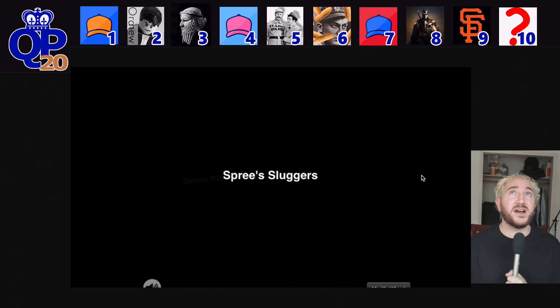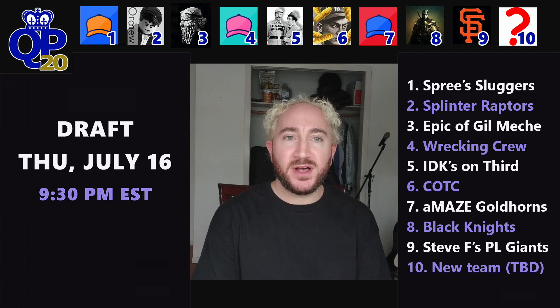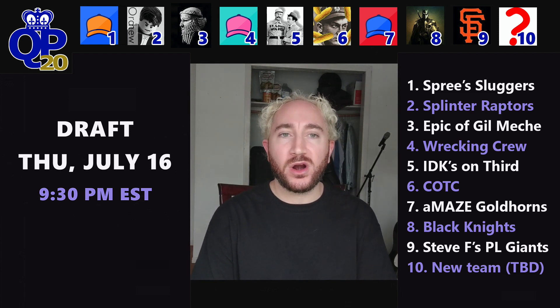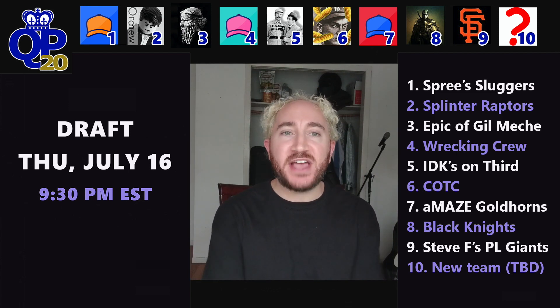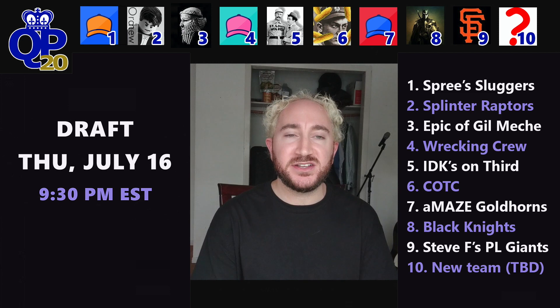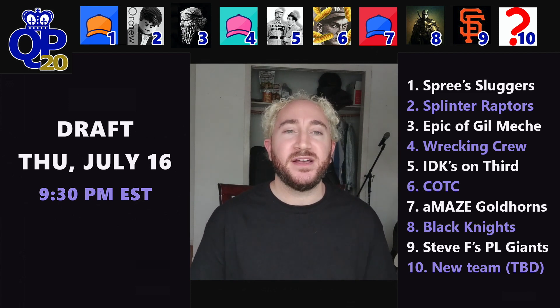Let's read the draft order back. Number 1: Spreeze Sluggers. Number 2: Splinter Raptors. Number 3: Epic of Gilmash. Number 4: The Wrecking Crew. Number 5: IDK's on Third. Number 6: COTC. Number 7: Amaze Goldhorns. Number 8: Black Knights. Number 9: the defending champs, Steve F's PL Giants. And the number 10 slot goes to our one new team. That's your draft order for the 2020 QP Draft.